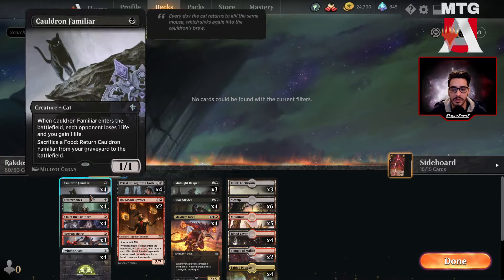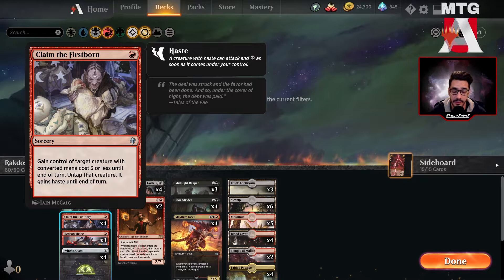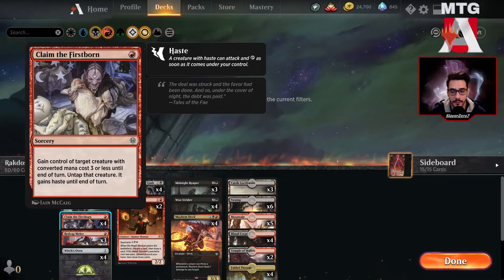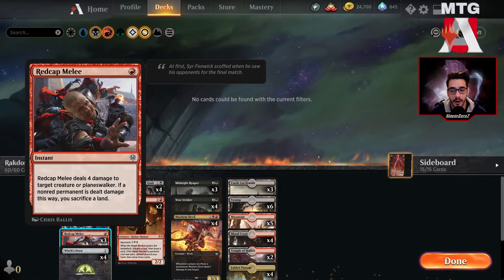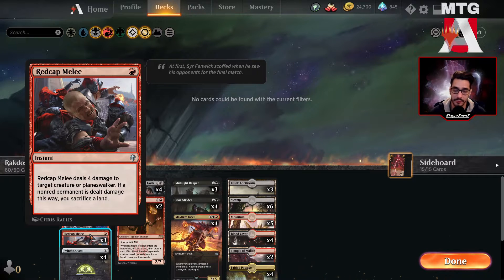We have small creatures like Gutter Bones, which are good for defense and offense. We have Claim the Firstborn, which is obviously a good removal spell but also allows us to maybe deal some extra damage to our opponent. One thing we did is we main-decked 3 copies of Red Cap Melee — whatever you want to call it.